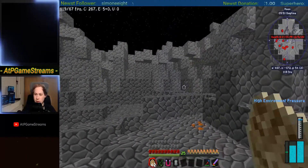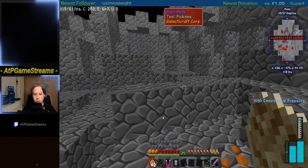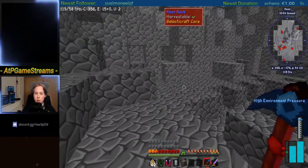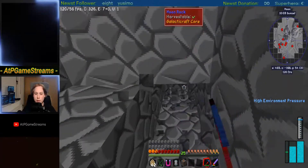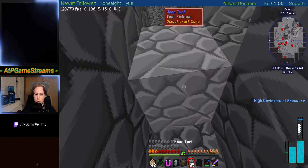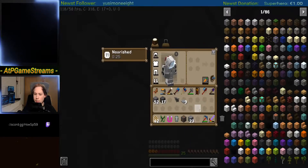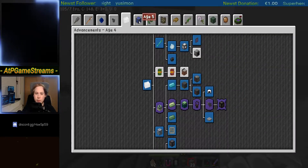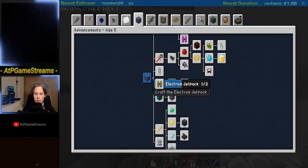Everybody, here we are back again at the moon. Our stuff is back. We need to get rid of the death point. What is that over here by the way? Copper, okay. I wanted to mine myself in just for a second because there are enemies obviously.